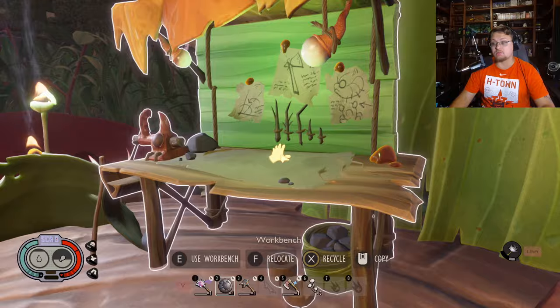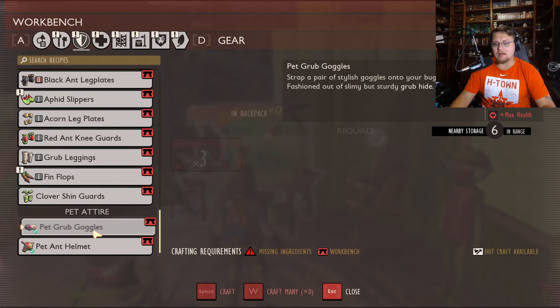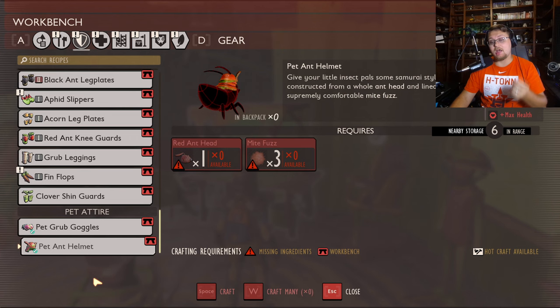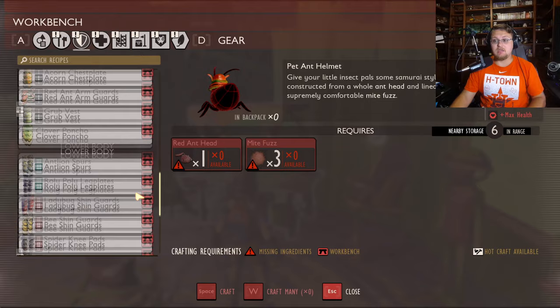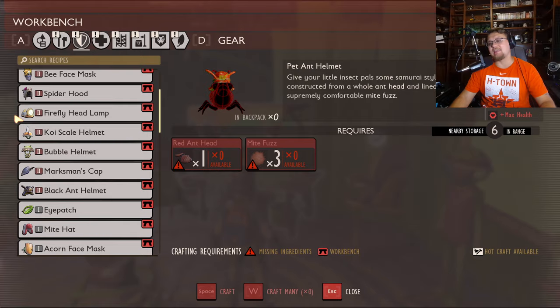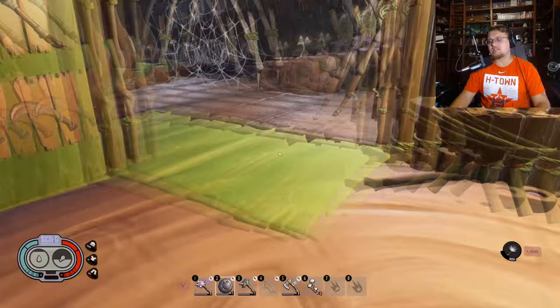Depending on the tier of gear your pet is wearing, they get bonuses to defense and resistances. If you scroll all the way to the bottom of the armor menu, you can find pet goggles and other pet gear. Both are tier one right now with no higher tier at the moment, but that leads me to believe we're going to get higher-tier pet armor at some point. Personally I'd love to see a bubble helm or an acorn face mask — maybe even a firefly headlamp for a tiny little flashlight flying around you.